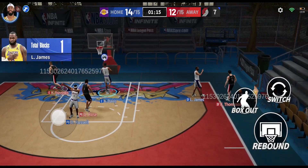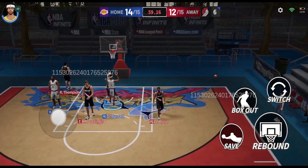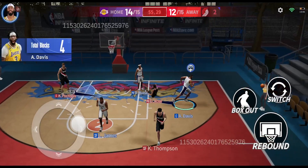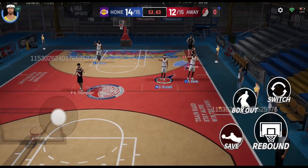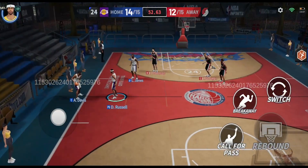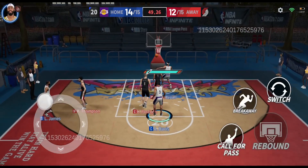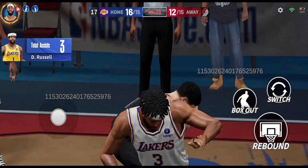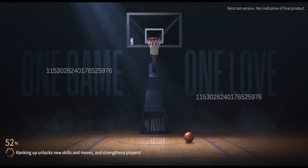Klay Thompson attempts a shot but LeBron James gets the block. D'Angelo Russell gets another block, sending it out of bounds. AD comes through with yet another block — four blocks for the game — and then a shot clock violation forces the ball back to us. D'Angelo Russell passes the alley-oop to AD who catches it and finishes with an easy layup to win the game. AD wins MVP — this Lakers lineup is absolutely insane.